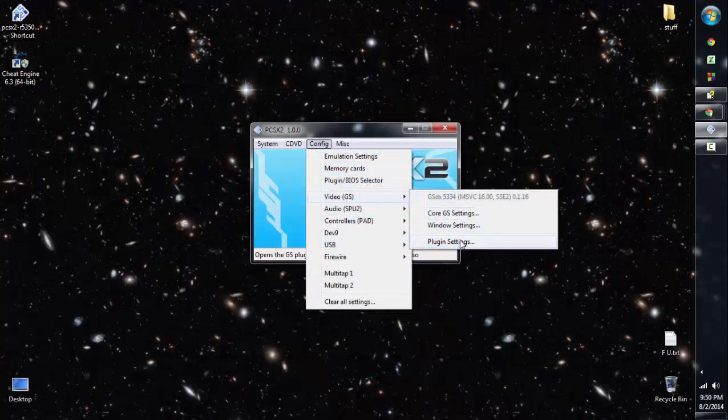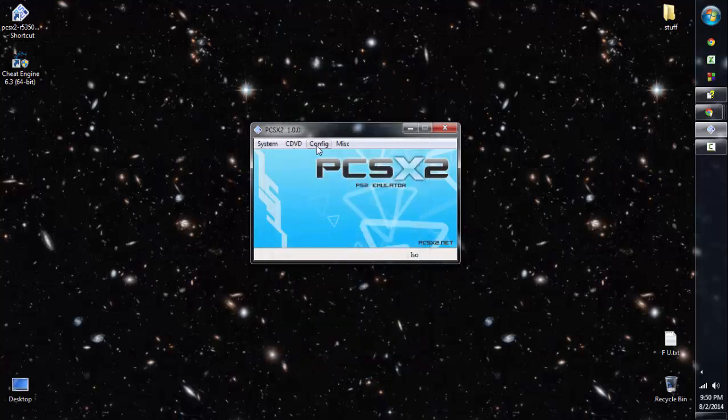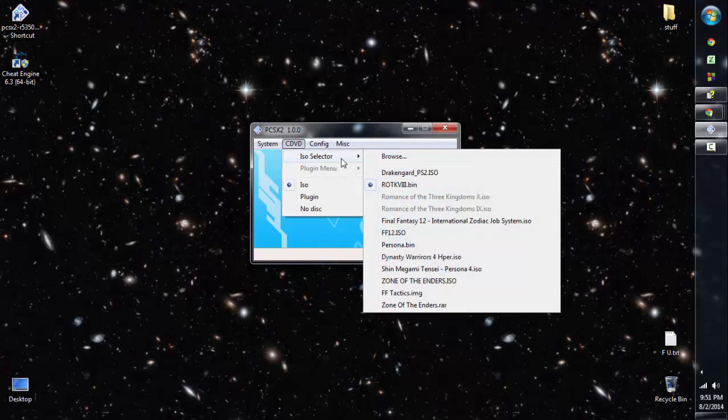For video plugin settings, I just have native and these default settings — I don't think they matter too much, but when you get to the interfacing setting, just leave it as is or it won't work. Once you have the BIOS file and have installed PCSX2, you need to get yourself a ROM or ISO file. An ISO is just the game — the game information. You can copy it from your game disks or look around for a substitute.